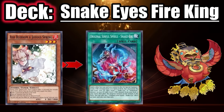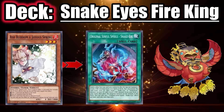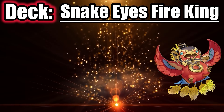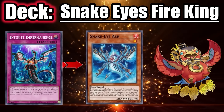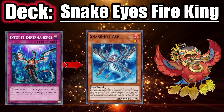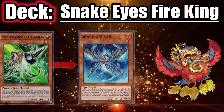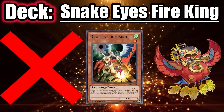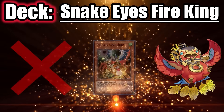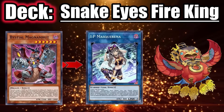Against Snake Eyes Fire King, use your Ash Blossom on Original Sinful Spoils if they started the duel with Diabellstar or by normal summoning Ash — this will either end their combo or cut them off from their Fire King engine. Use your Valor or Imperm on Snake Eye Ash; it's a high-risk, high-reward situation because they can dodge the negate with Kirin, but worth the risk. You'll also want to use Gamma on Snake Eye Ash. The deck doesn't lose to Droll because they can just do the full Snake Eyes combo without searching.